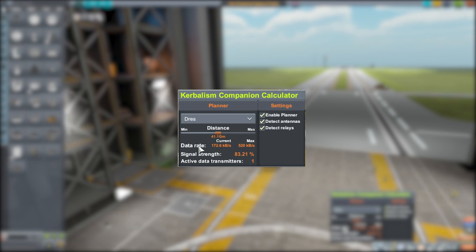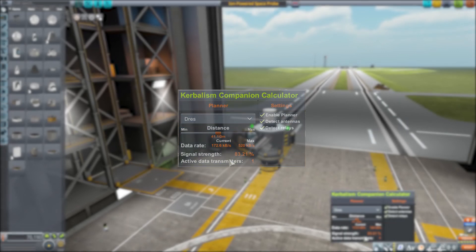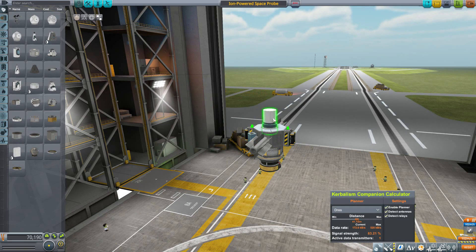Below that we have the data rate of transmission, showing the current rate as well as the maximum rate for your current setup. Then we have the signal strength of your antenna, which is always important, and finally the number of active data transmitters you have, which changes as you add or subtract transmitters. For close bodies like the Mun and Minmus, the distance is so short it doesn't even give a min/max — it just puts it at the minimum.